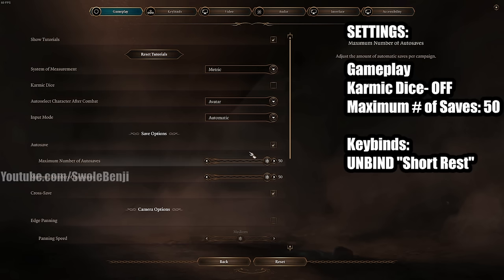Next, set Maximum Number of Saves as high as possible, unless you have a very slow or low-storage computer. You want as many saves as possible because there may be a time where you really screw something up — accidentally kill a character you want to save later, or forget to loot something. With a limited number of auto-saves, you basically have to start the whole game over.